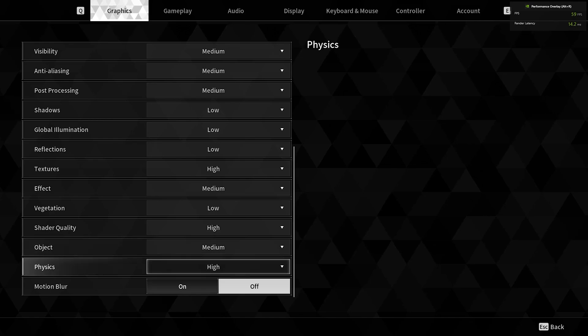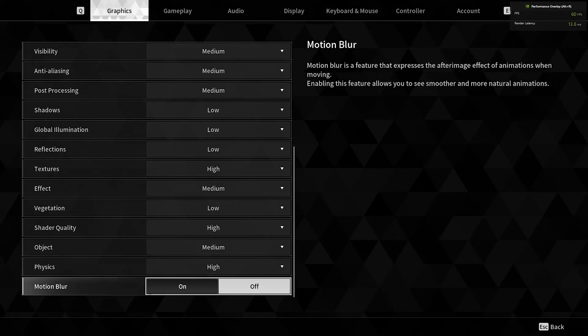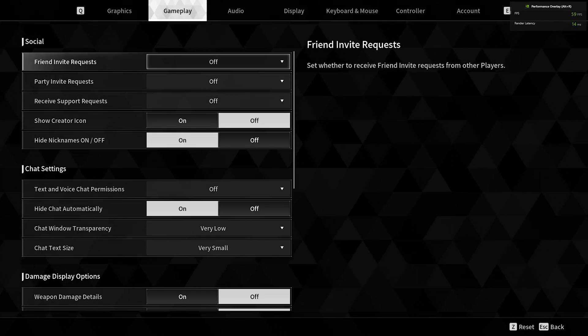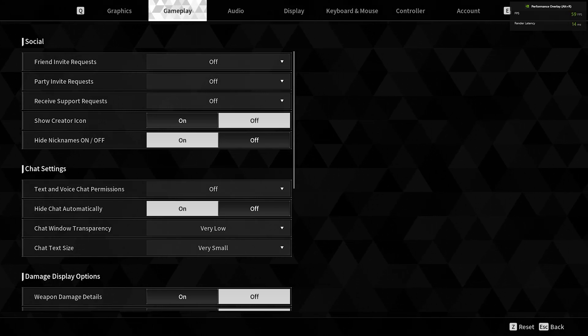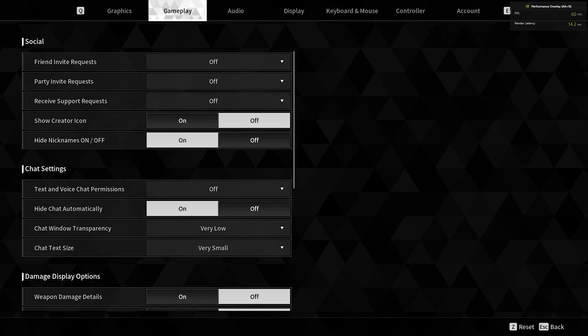Object: medium. Physics is high. Motion Blurring, I turn that off — it's for the gameplay. You can see I'm running at 59 to 60 FPS right now. That's the render latency at 14 milliseconds.